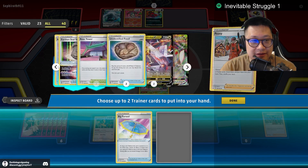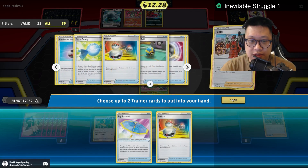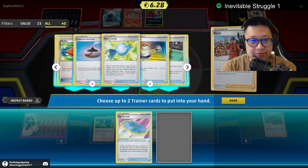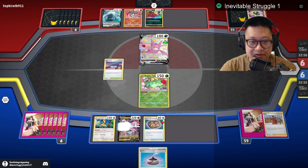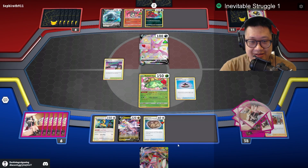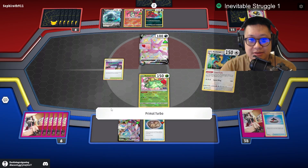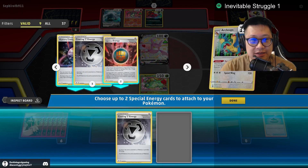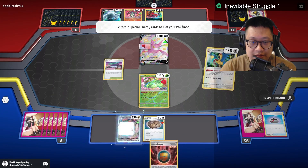I already have everything I need. I need a Retreat — where's my Switch or my Evolution? Switch or Evolution — Evolution so it can't die. You have to throw down a Parasol here; I can't throw down Duraludon VMAX. You can't even kill it. Let's throw this up here and charge you up. I need Single Strike and Coding Energy.